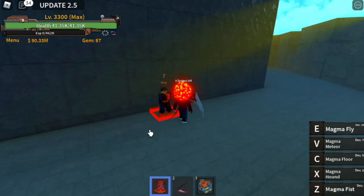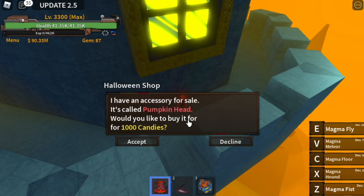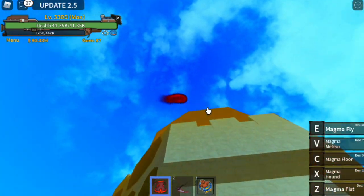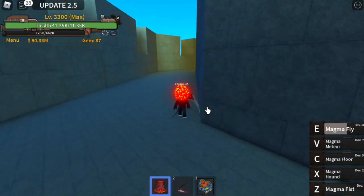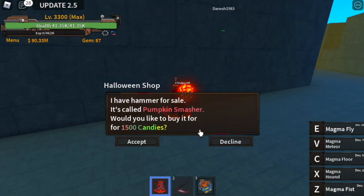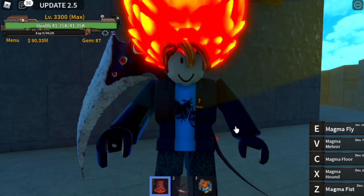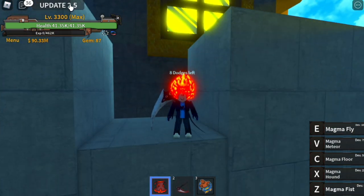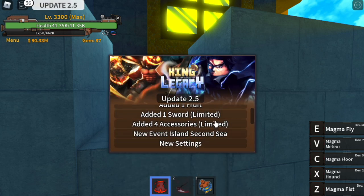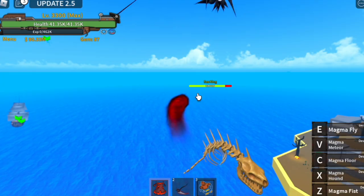Two more are on top of one of the castle towers. This one sells the Pumpkin Head for 1000 candies — I think this one's good. Next up, for 1500 candies on the other side, there's the Pumpkin Smasher. So we have three accessories and one sword — the Pumpkin Smasher is the new sword.